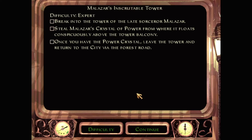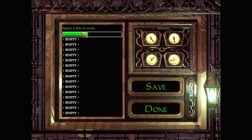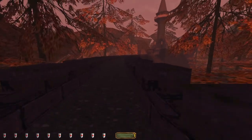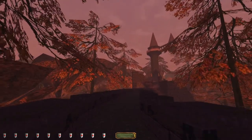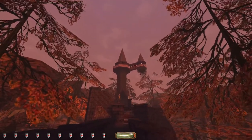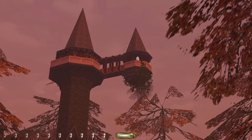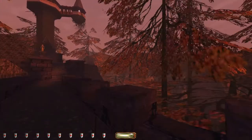Break into the tower of the late sorcerer Malazar, steal Malazar's crystal of power from where it floats conspicuously above the tower balcony. Once you have the power crystal, leave the tower and return to the city via the forest road. Sounds straightforward, sounds very easy. Getting to the tower seems pretty straightforward. There it is - the crystal. That looks pretty big. I wonder if I can actually fit that in my breeches.